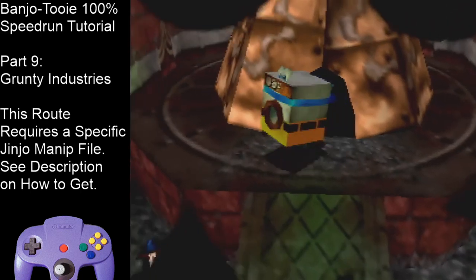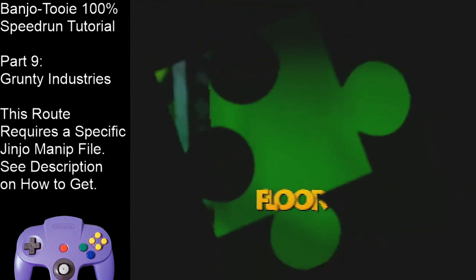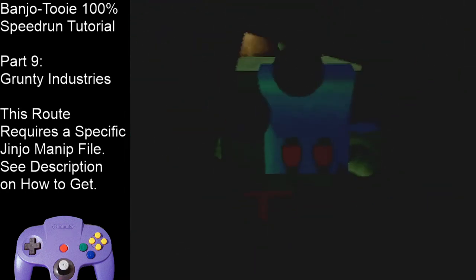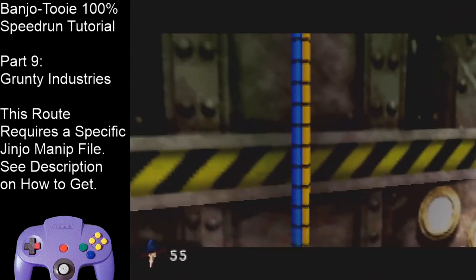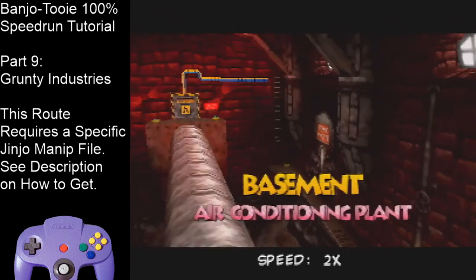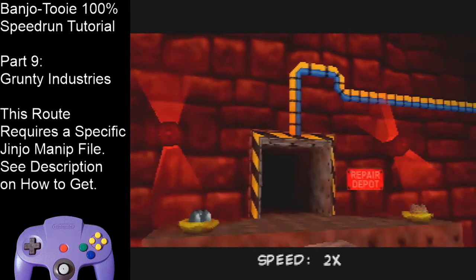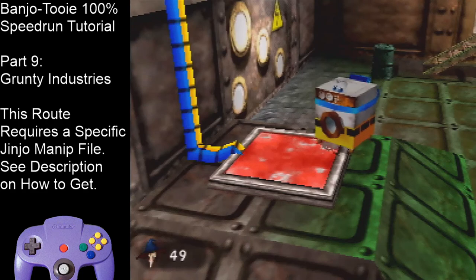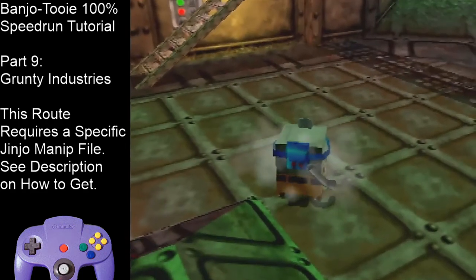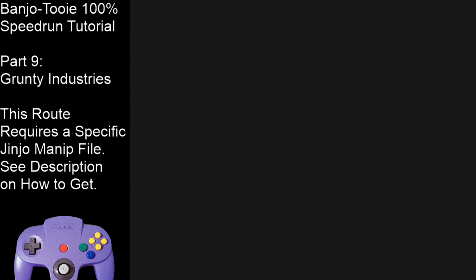Hold left, jump down here, exit through this tunnel again, back into the electromagnetic chamber. Now we can hit the big red switch to open the door to Weldar's room. This signal is going to go all the way to the basement and open the door. There's unfortunately no way to skip this long sequence — you can't clockwork warp because it's a boss area. Once you hit the switch, turn around and exit the electromagnetic chamber.